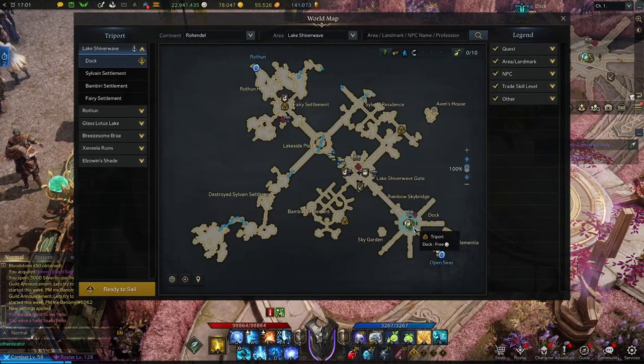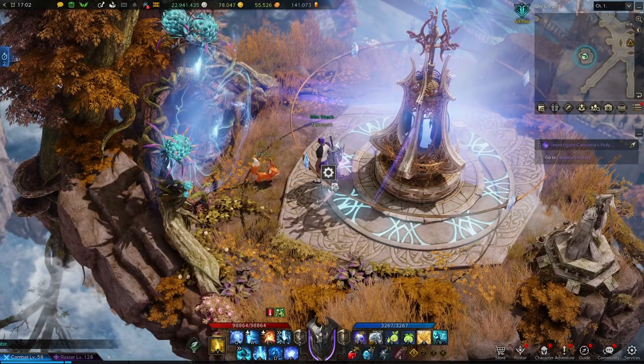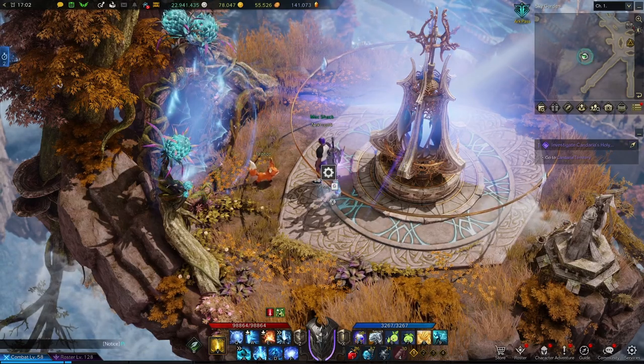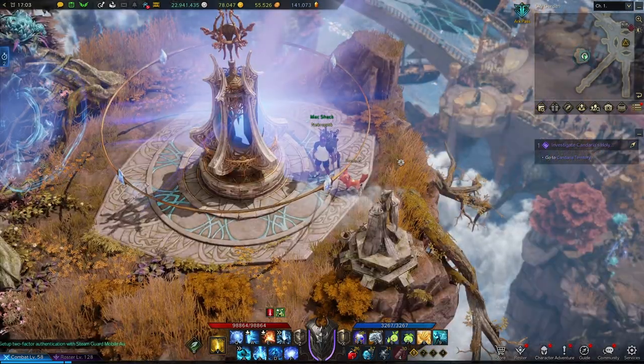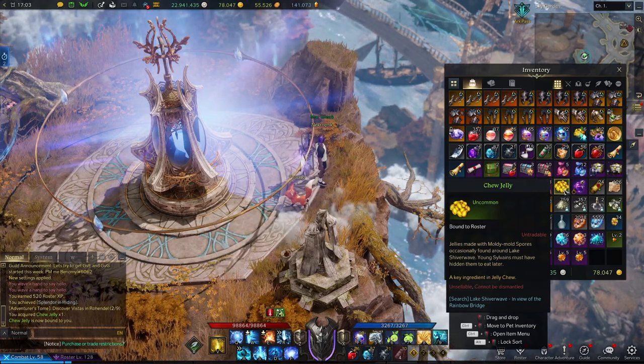We'll be starting out at the Dock Tri-Port. From here we're going to want to make our way to the left side of this plaza and run through this portal. On the other side you're going to find the Rainbow Bridge Vista. Then over here on the right side of this platform will be an Investigate option. You'll search here to pick up the Chew Jelly ingredient.